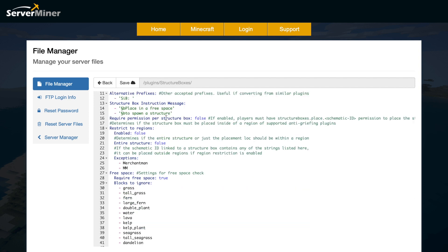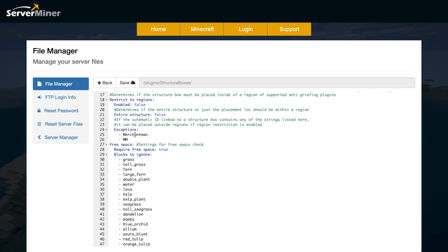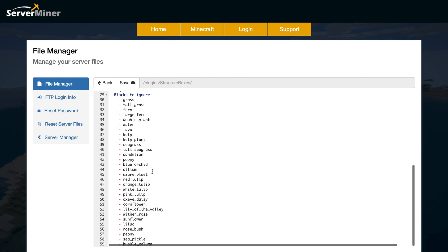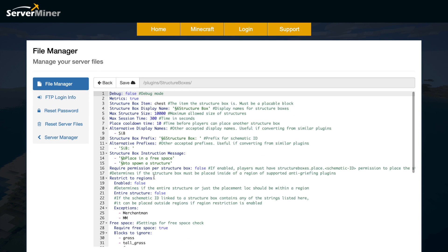We've then got the instruction message and whether you need to require permission for each different structure — yes or no. Then whether you want to restrict it to regions, and whether you want the schematic ID to be linked to one of the strings so it can be placed outside the regions. Then we have free space — all of these blocks it's going to ignore, so it doesn't care if there's water, lava, grass, or flowers. You could add more items to that list if you wanted to.